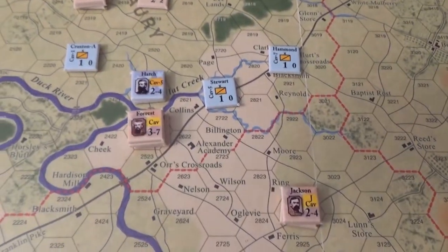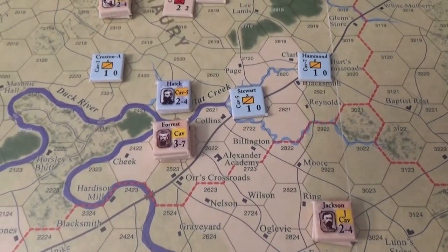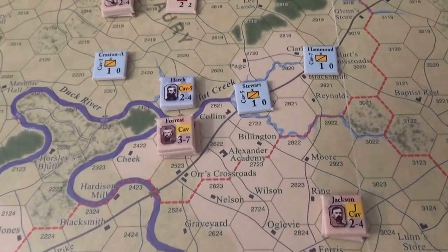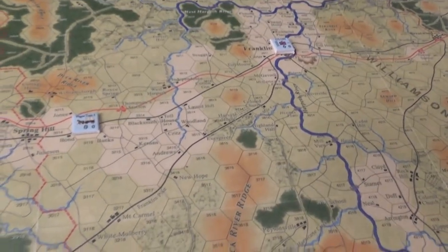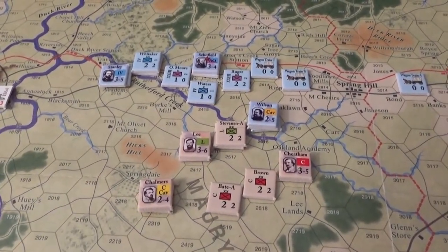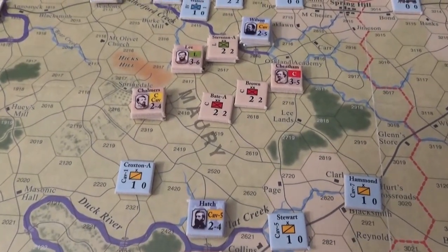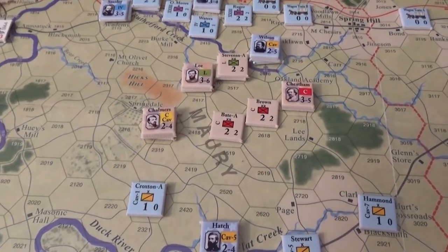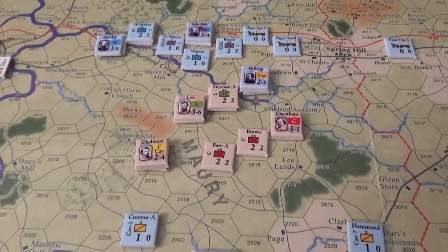To the south, there's the looming Confederate cavalry who might try an end-around. Hatch has to try to recover this eastern flank and get back up Franklin Pike to protect Franklin. As the Union player, I kind of feel stupid thinking I could stay there. Because once the Confederates crossed Duck River, the floodgates opened and they just poured through. Now we're kind of strung out and feeling stupid. This might not last that much longer unless the Union can really pull something out of the bag and save these wagon trains.